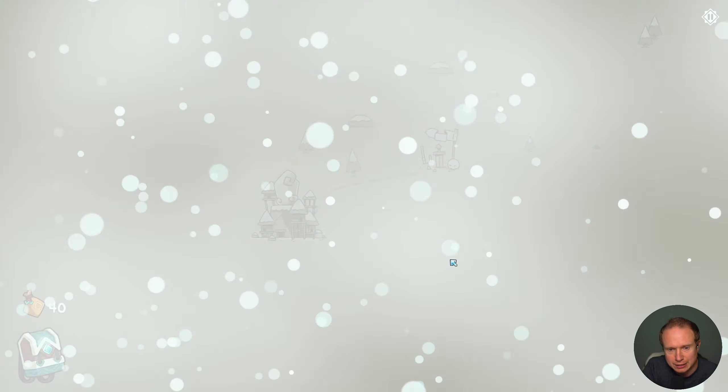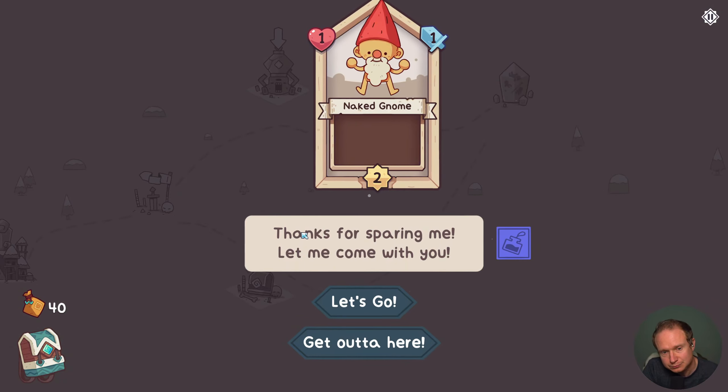We can certainly take the damage. I don't know that the gnome survives with our aimless multi-hit hero, so I'll just finish it off. I'll leave a little bit of combo on the table but it means the gnome survives, which apparently gives us a charm. There's an achievement for that, is the rumor. The gnome says: 'Thanks for sparing me, let me come with you.' What are you — are you a hero? Let's go!